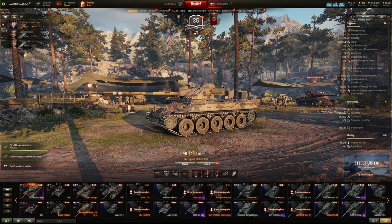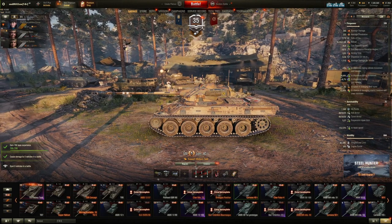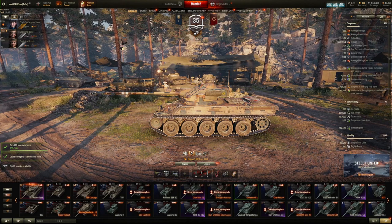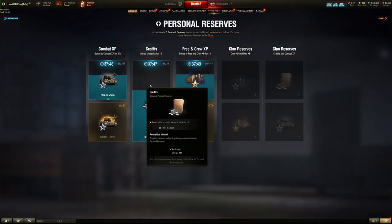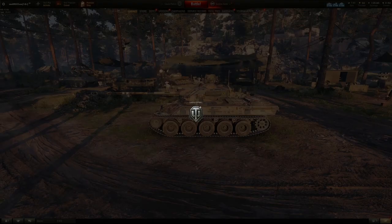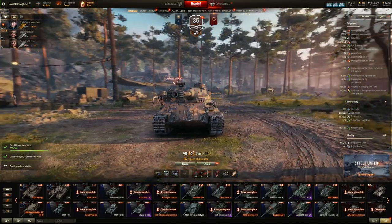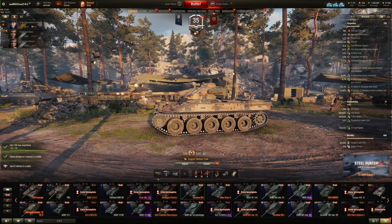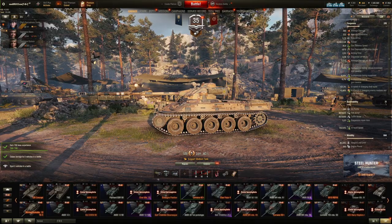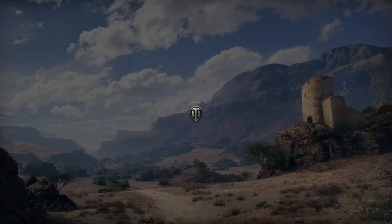Another example of how to make credits in World of Tanks. I have one day of premium account and I want to use it to make credits. I've selected my credit reserve which gives me an additional 50 percent credits. Now I need to select one of my favorite credit-making premium tanks, which is the Lorraine 40t. It's a bit difficult to play, however in good matchmaking it is a decent tank, so let's click into battle.